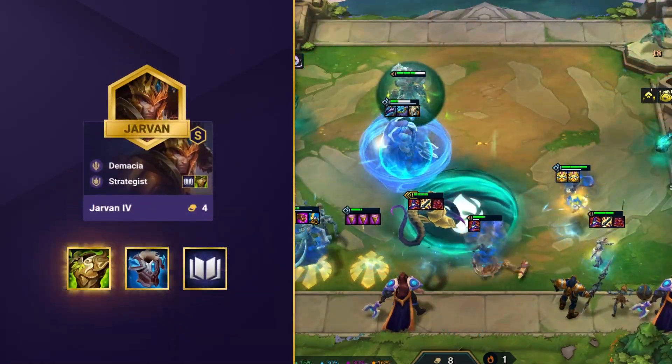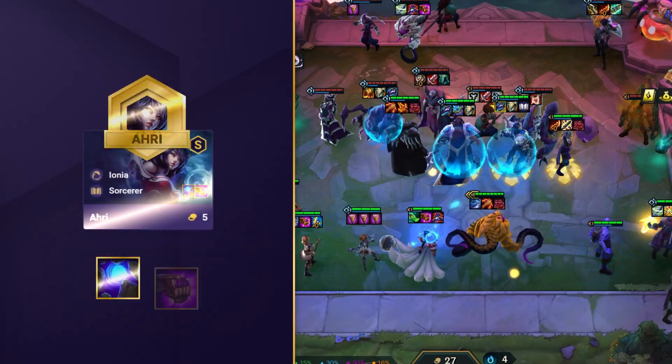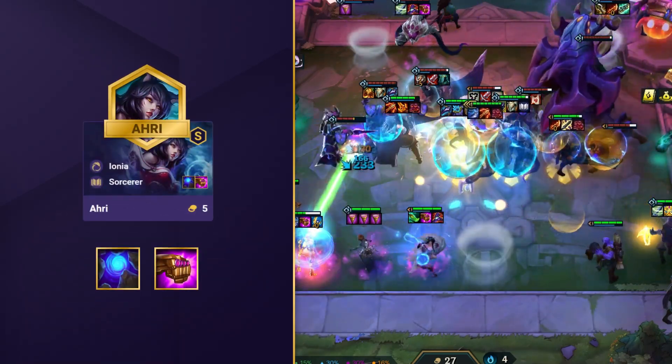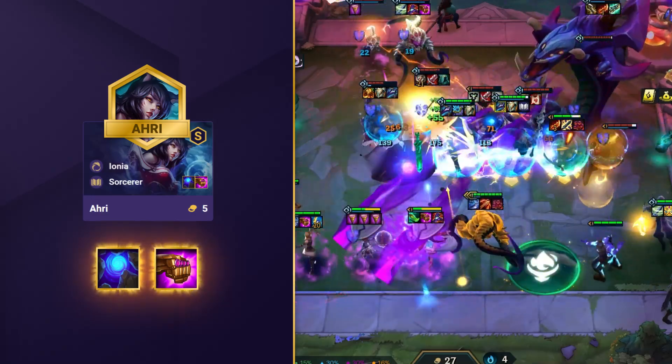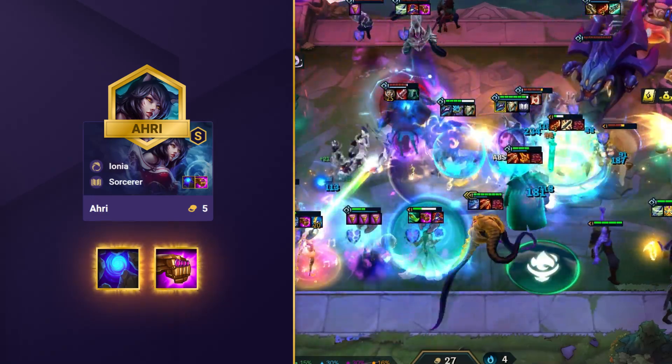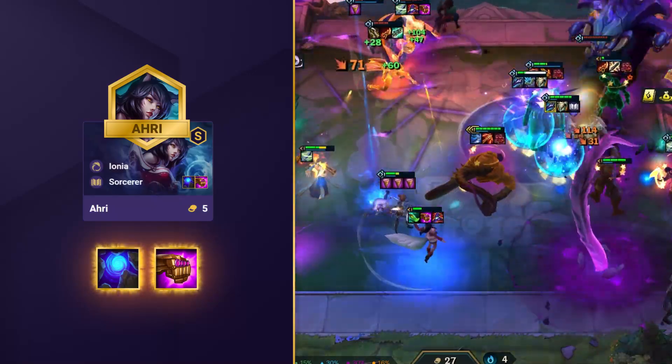You'll also want to make sure you prepare any other defensive items ready for Jarvan, other than his Sorcerer Emblem. Then at level 8, Ahri will hopefully join the party, and she works best with a Blue Buff and a Jeweled Gauntlet, as her ability will deal some insane damage to entire boards. Yes, despite the nerfs, Ahri is still an extremely high value unit, especially so in a comp like this one.